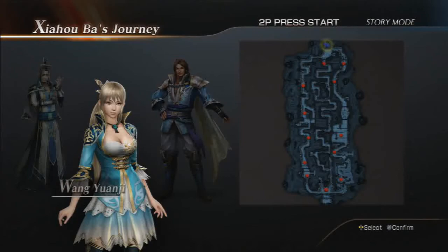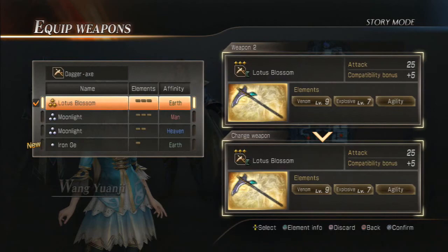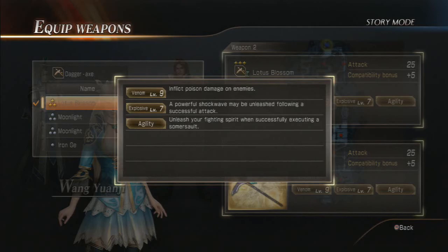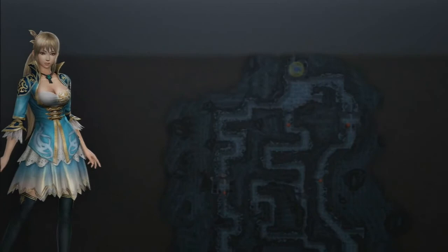Hey guys, welcome back to Dynasty Warriors 8 — we're on Zhao Ba's journey. I'm going to equip the throwing knives for the first time here. They're not that great, the ones I have, but I just got a rare dagger axe. I should have explained the elements — they go up to level 10, or at least the ones that do have elements. Agility, for example, is just by itself. I decided to use the throwing knives since I don't think I've actually used them yet.